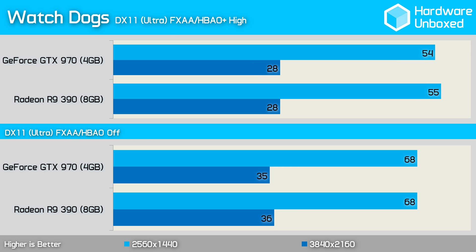Again we find another tight battle between these two graphics cards, this time when testing with Watch Dogs. Here the 390 was just a single frame faster than the 970. Turning off HBAO improved performance by 26% at 1440p and saw both graphics cards deliver an average of 68 frames per second.